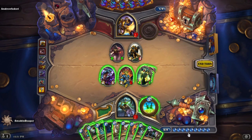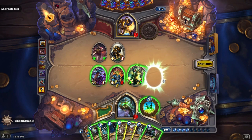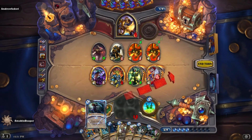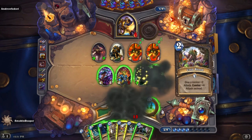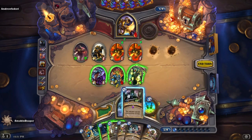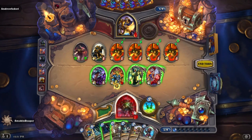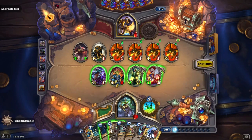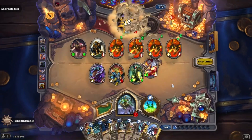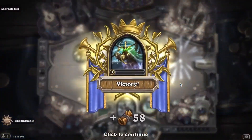We'll go ahead and Leroy Jenkins, hit him in the face, and then shadow step him, and then Leroy Jenkins again, then Preparation, and then Cold Blood, and then we'll just attack face — and we win! That was pretty fun. I didn't really know what I was doing, but it ended up working out.